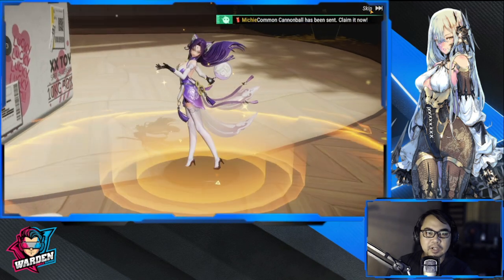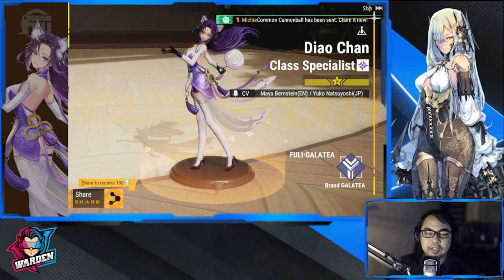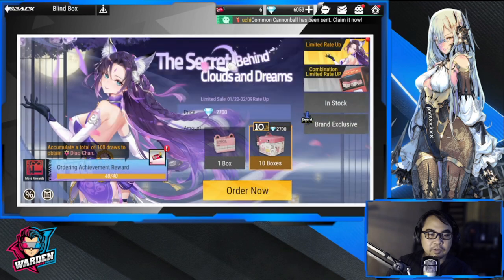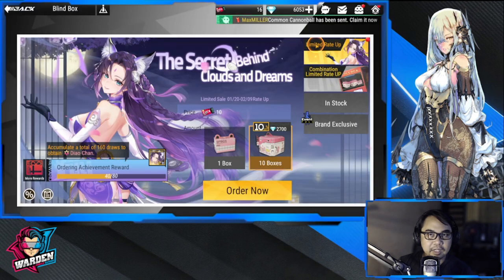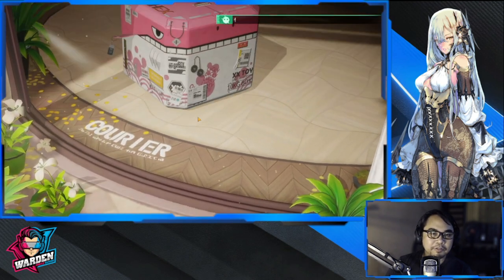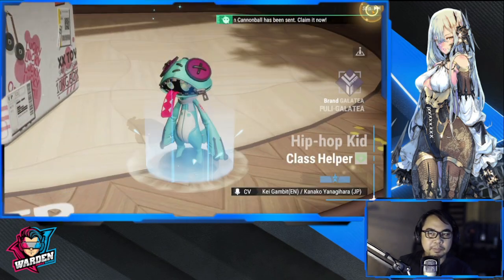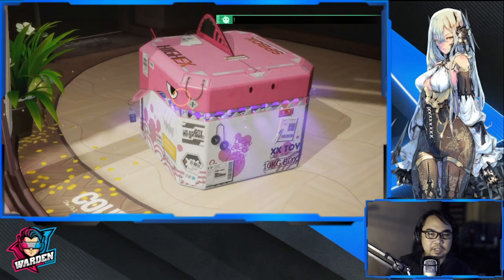Okay, we have another one — hopefully this is her. Yes! Diao Chan is here! Let's skip the animation and confirm. Let's get the reward. At 80 we get a free copy of her, but I don't think I'll reach that. Probably an off-banner pull after this, but hopefully getting another copy of her won't be that hard.